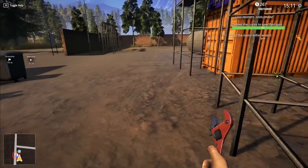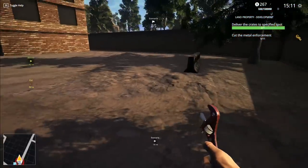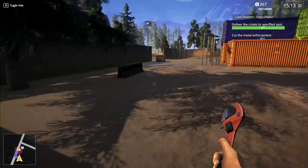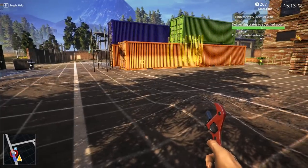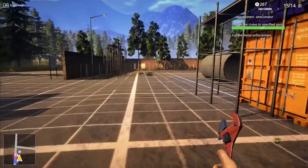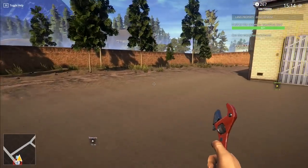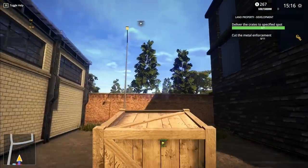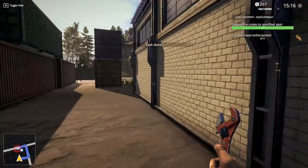Right now we have the very important, very dangerous, possibly life-threatening task of finding the final crate. Where is the final crate? Okay, we're going to do it like this. Oh, there it is. I should have just done that from the start. I wanted to see if I could do this without assistance, but apparently I can't. It's cleverly disguised in the shrubs down there. But now we have found it. Task done. Perfect.